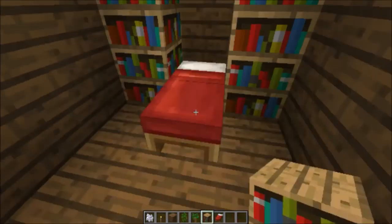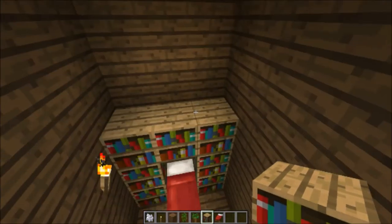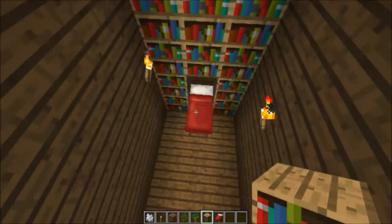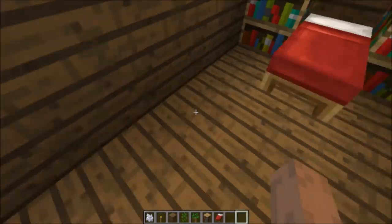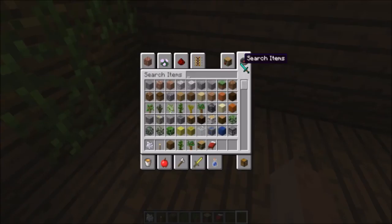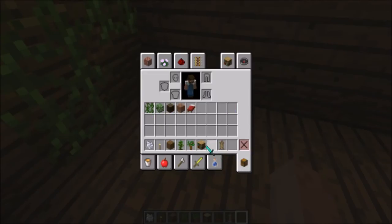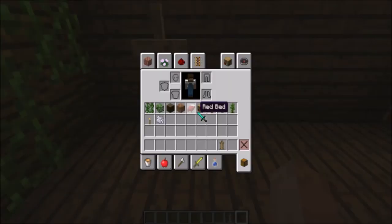Let's do some bookshelves. Oh, I got an idea for what we could do in this room — we could do an armor stand with some clothes on it. We could just do like different outfits. Armor stand. I mean, I could just do like heads too — wait, can I put a pumpkin head on?